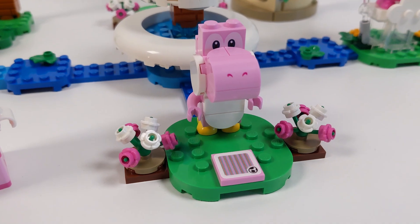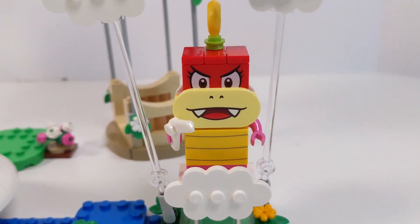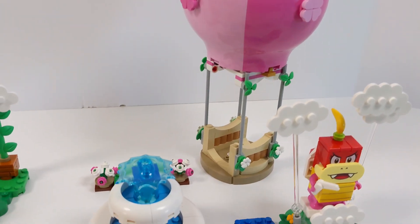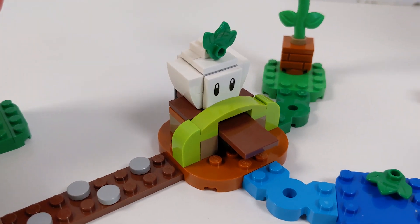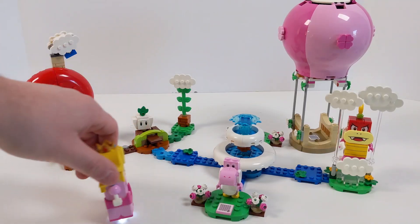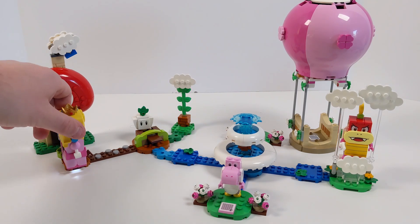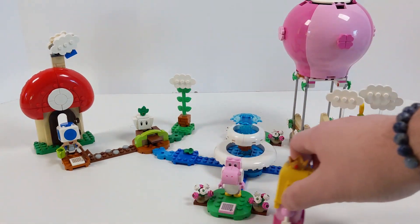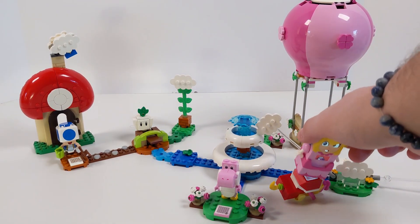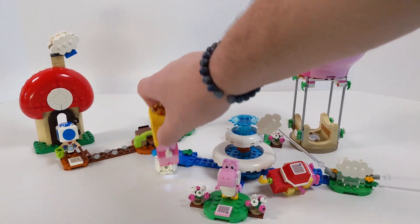The final set in this review is Peach's Garden Balloon Ride, set number 71419. It has 453 pieces and retails for $50. This is definitely a Peach-centric set between the Hot Air Balloon, Pom Pom, the Blue Toad, Pink Yoshi, and the Lava Bubble. For $50 it feels very substantial — I attribute that mostly to the Hot Air Balloon. Although it's not made of a ton of pieces, especially in the balloon portion, it's a pretty big thing. I'm always a fan of big things in Lego sets to make it look like there's more going on. This is Pom Pom's first appearance in the Lego Super Mario line, accompanying Boom Boom from the Lego Luigi starter course. Just like from Super Mario Bros. 2, you have the turnip, which Peach can pick up and throw at enemies to get coins.